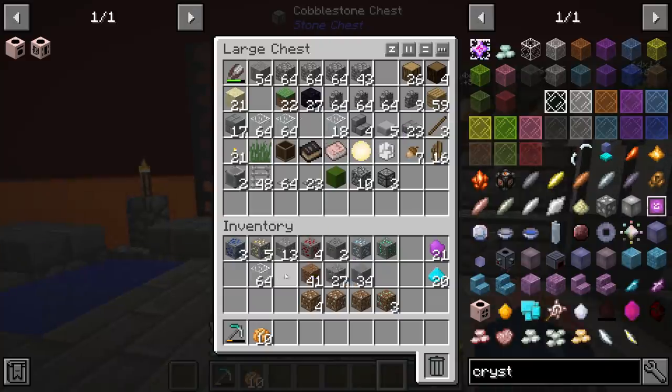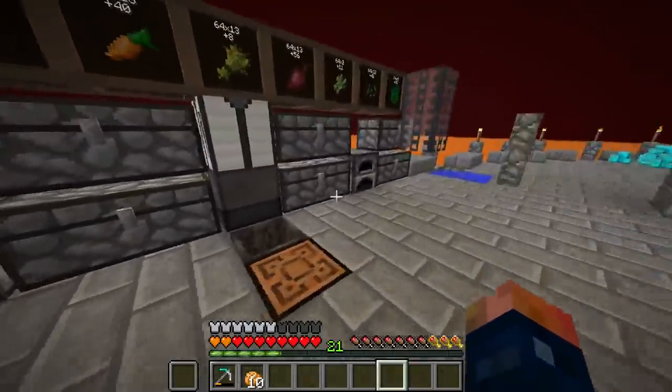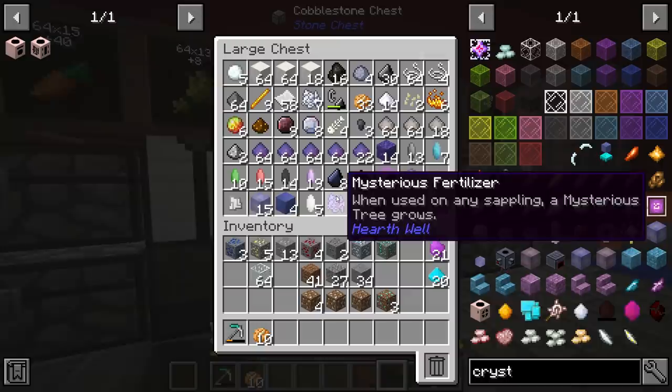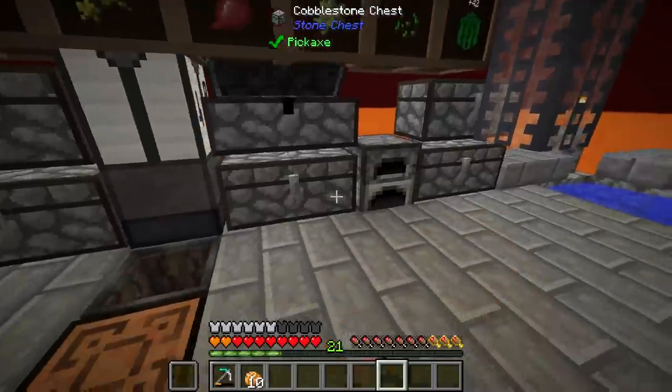So what do those 3D glasses require? Iron and white wool, which is going to be string, and some iron.